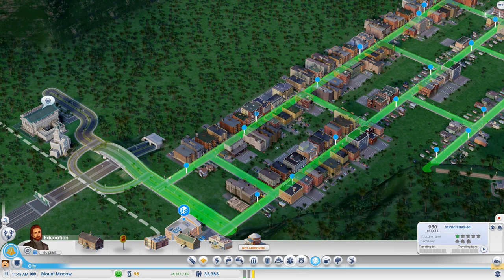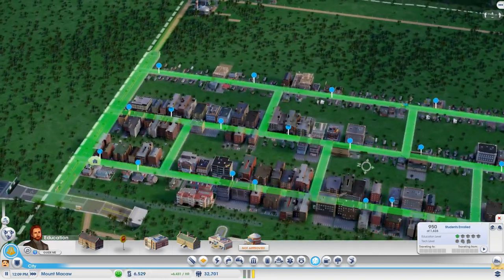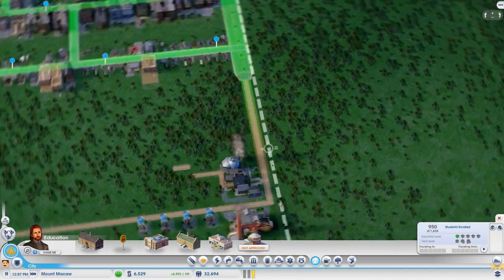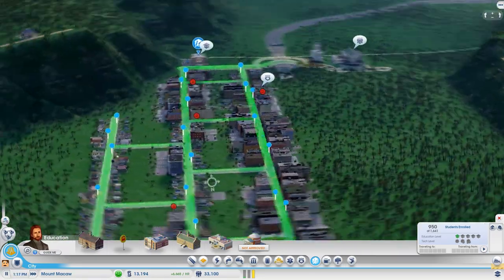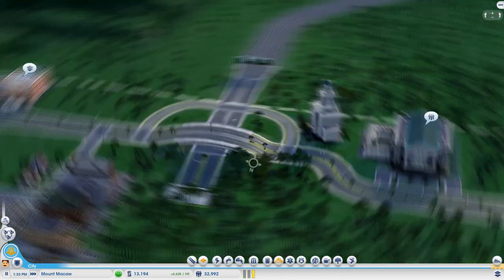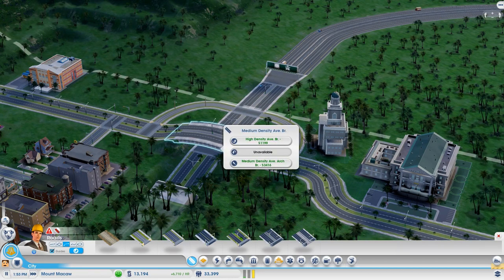I've got to put back in the fire department and clinic eventually. I'm thinking I might make this road do a little bit of curving over here and put the clinic, fire department, and police station over here — that might help balance out the traffic in the future. I really do like this road right here.